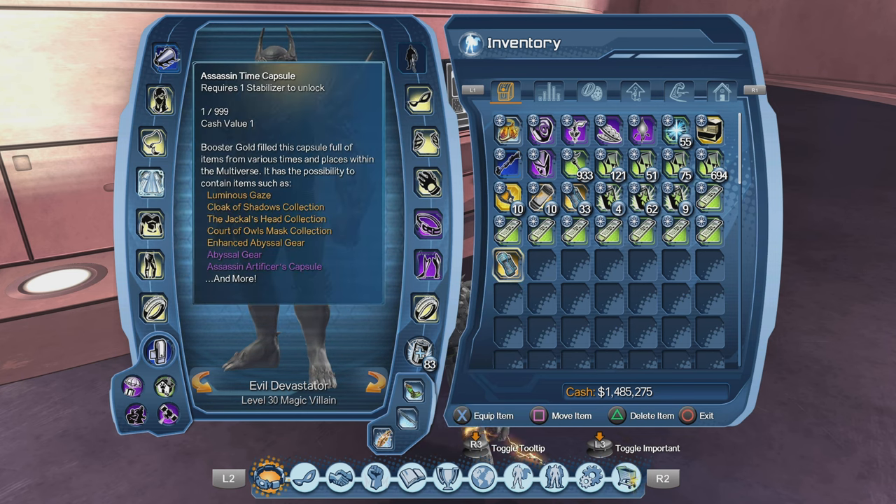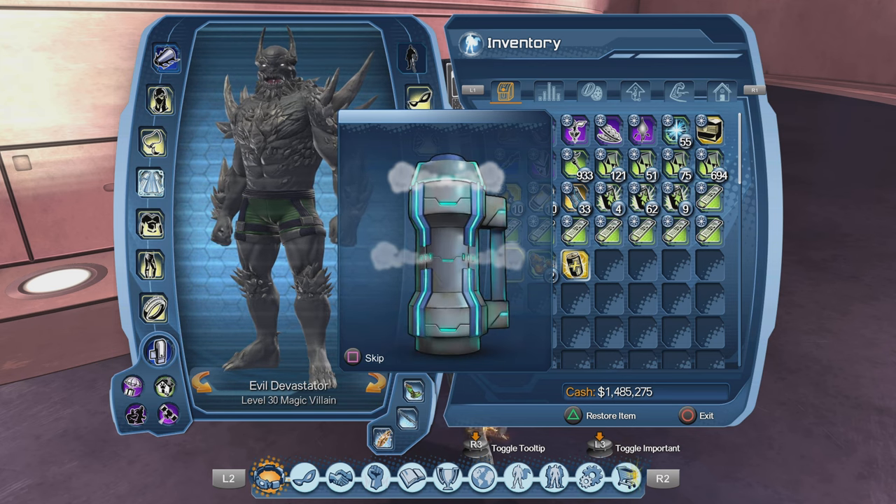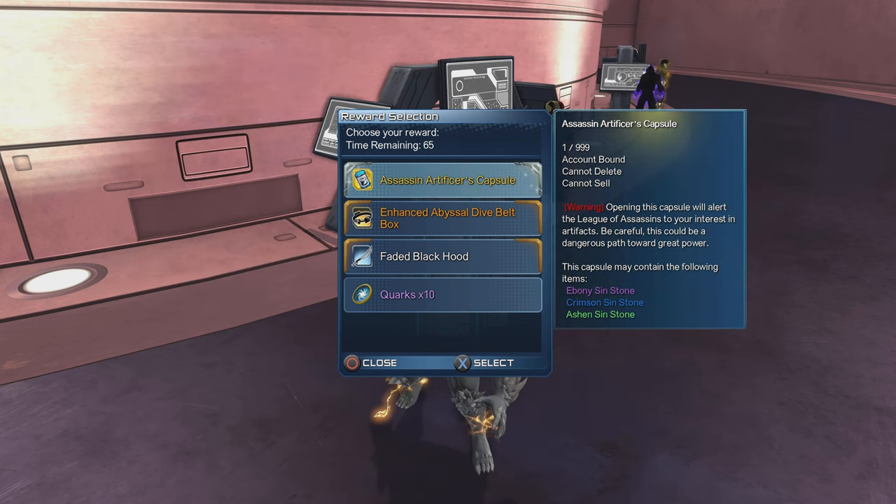I already have the Assassin's Time Capsule here — it requires one stabilizer to unlock, so I'm going to unlock this real quick. When the options come up, we're going to choose the Assassin Artifact Capsule. That's the one you want to choose.